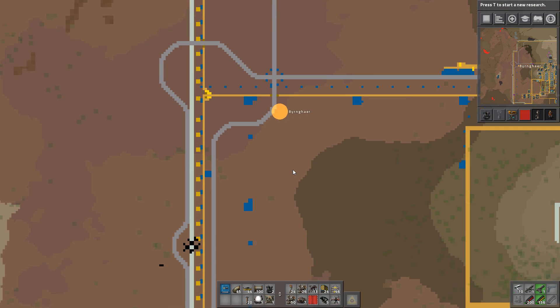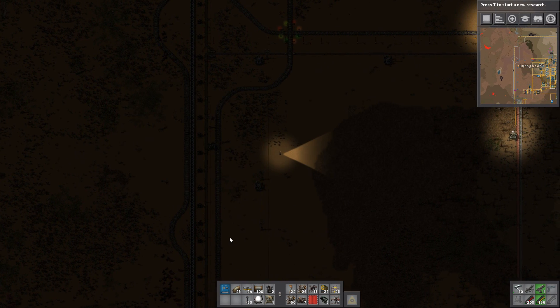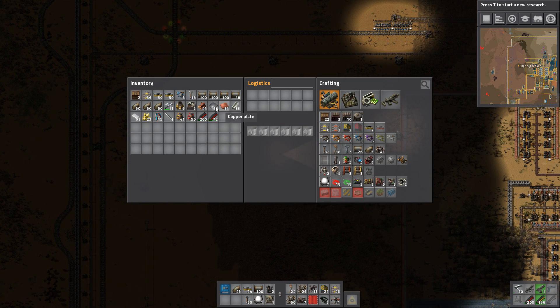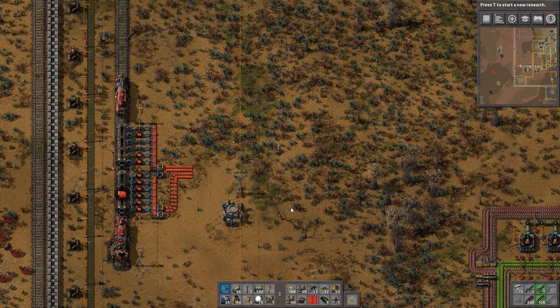The train will be waiting for 30 seconds. Now we're going to have to make a train station on the far end. I already put down the signal but now we need to unload it. I don't have the materials required, so I'll start working on that.